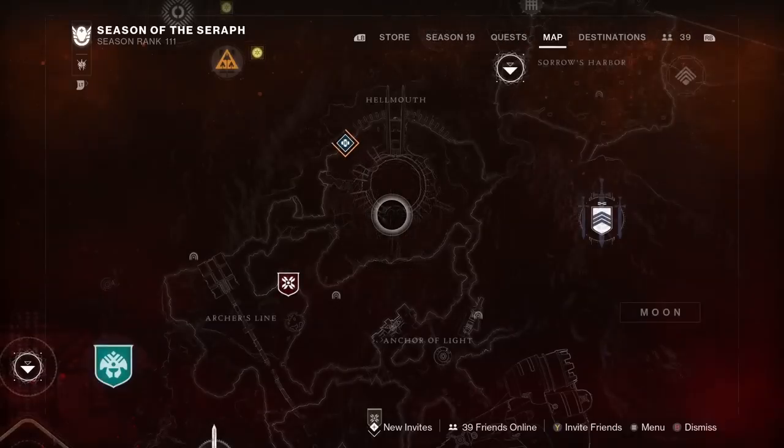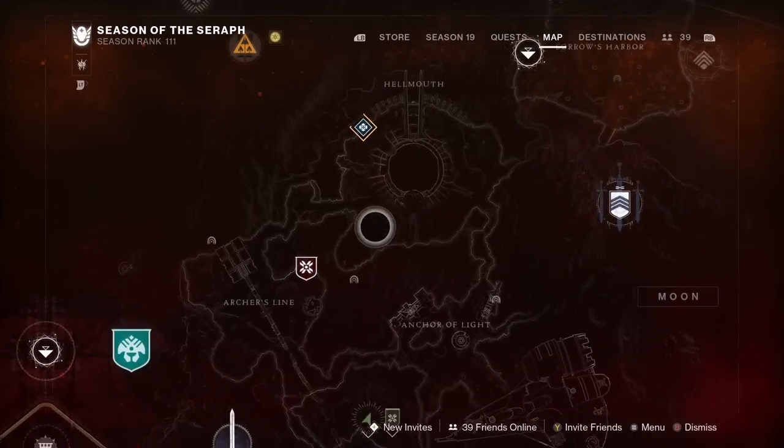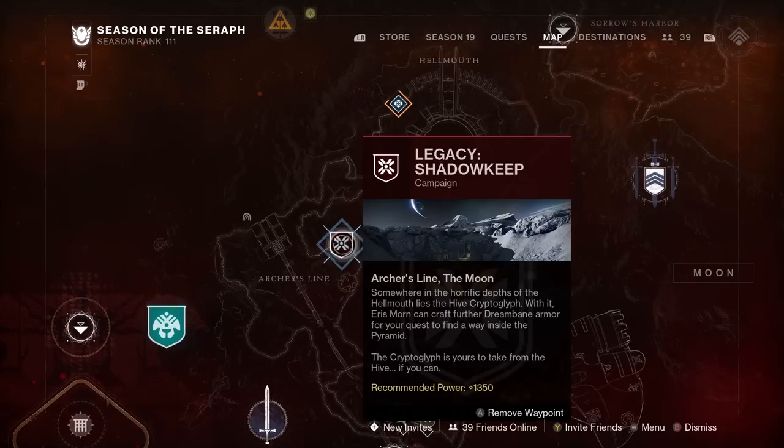Now this is where it gets hard — you either need to have never done the Witch Queen campaign on whatever character you're doing this on, or delete a character. There is a third option: I have the mission 'In the Deep' here. Someone can give you the checkpoint — you load into the mission with them, they make you host, and just leave. That is also a super simple way.